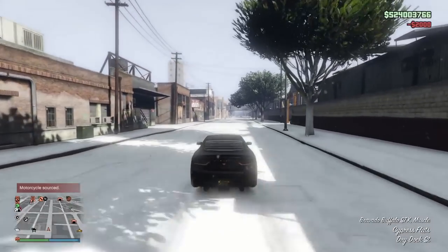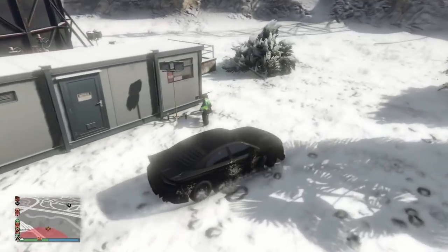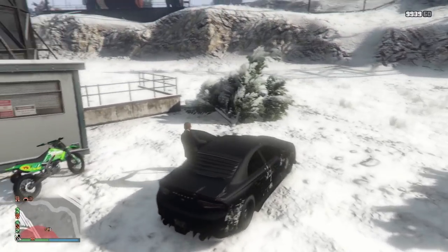The motorcycle source is kind of useless. It costs $2,000 and all it does is mark a bike on your map that you can use. It's a lot like the Lester locate vehicle option, except it costs money now.